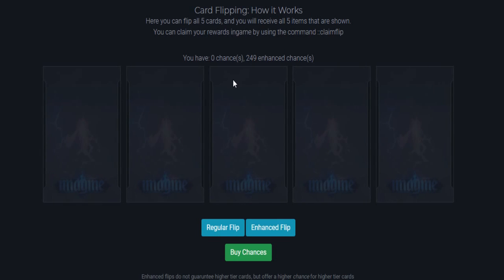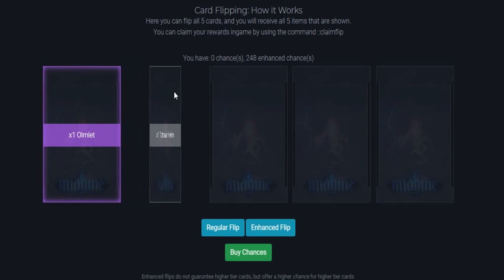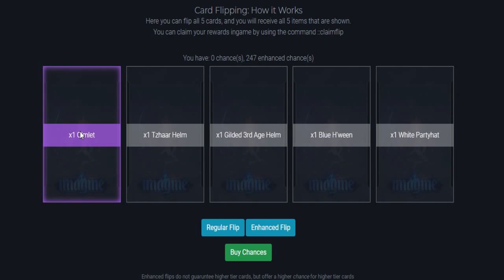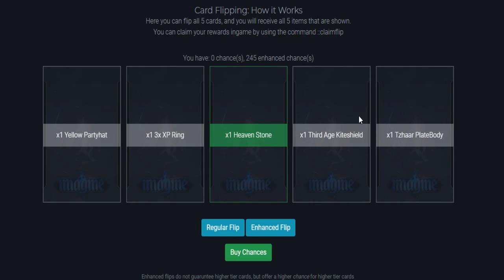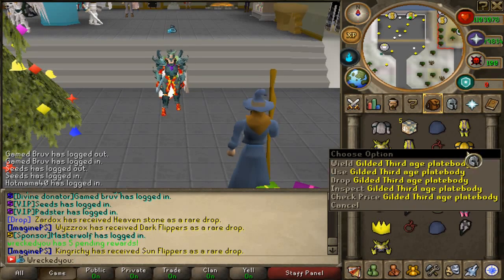We can get all the way up to ultra rares but we didn't get any in that flip. For the second one, all we got was commons. On the third one we got an omelet pet on the first card — let's go! White party hat, blue H-wing, gilded Third Age helm, and Tazar helm. Another one with just commons, and the fifth flip gives us a heaven stone, Third Age kite shield, and Tazar body. The command does work and this is everything we received in our first inventory.